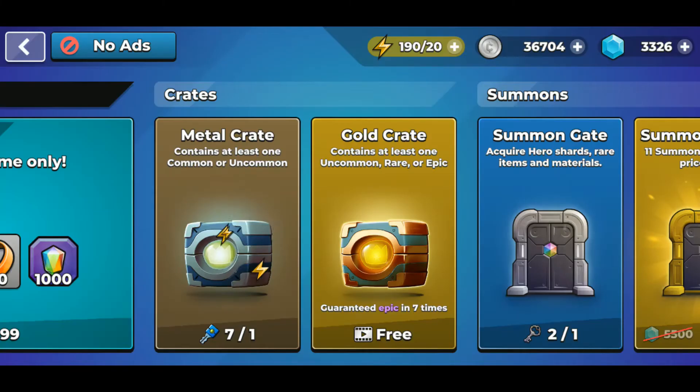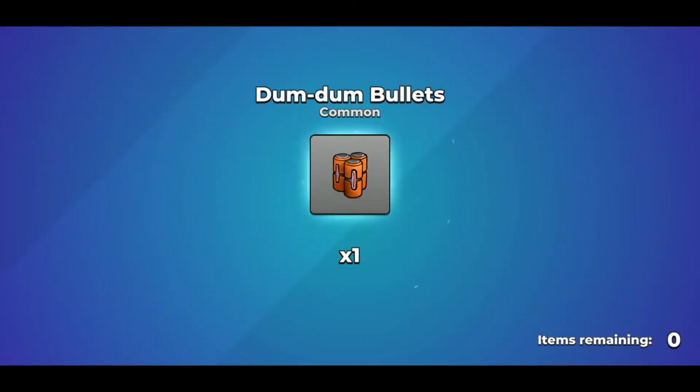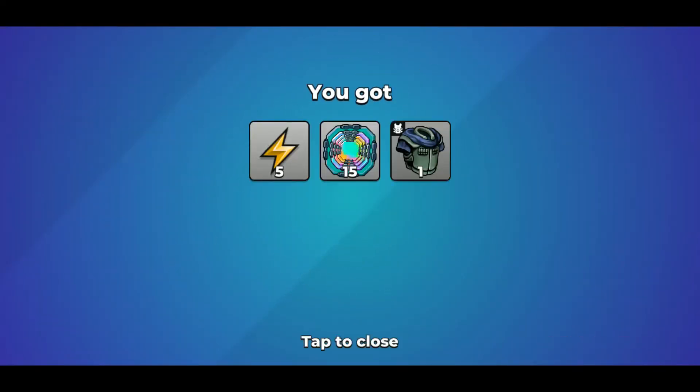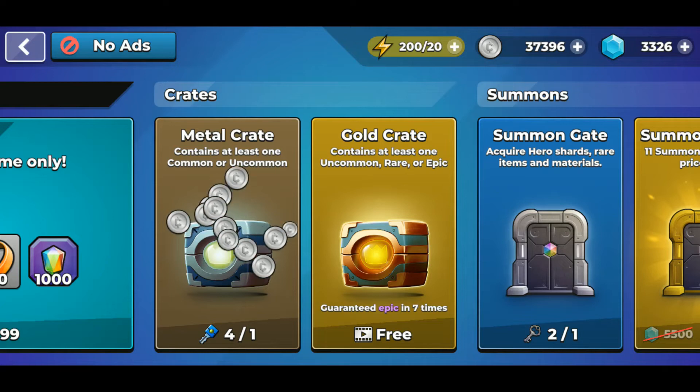Okay, another scope. I could get another scope — maybe that might help. Let's see what we get. Okay, more ammo — I can upgrade some other things with 15 of those. Battery — okay, wrong gun, but at least I got a gun.